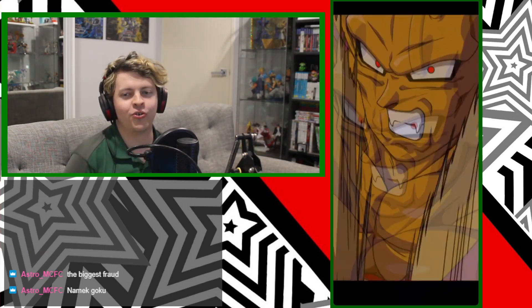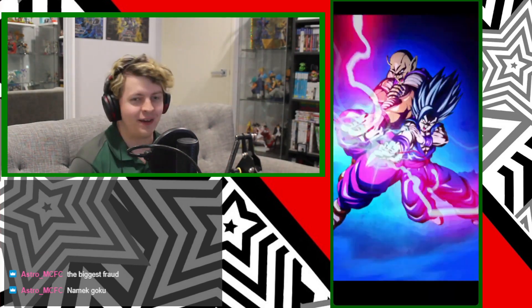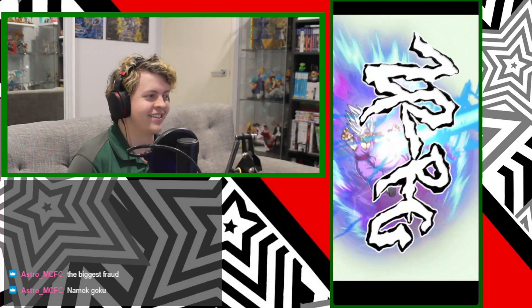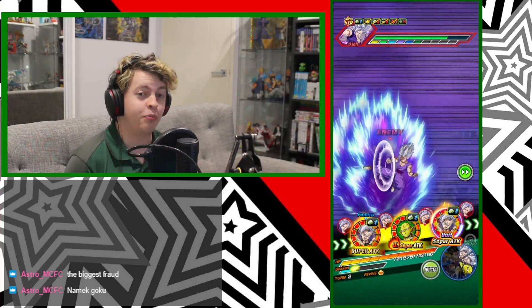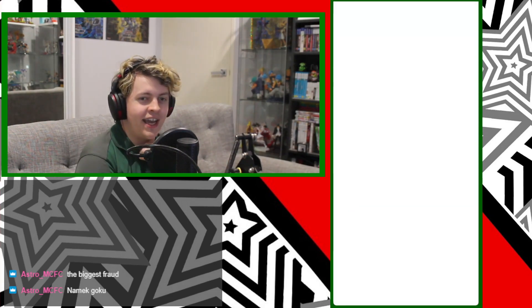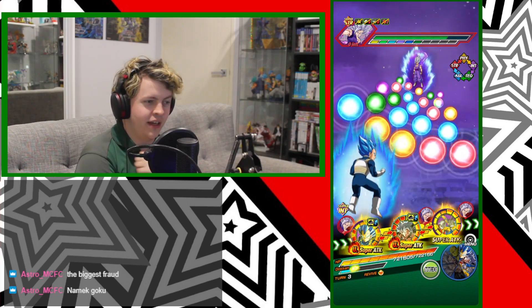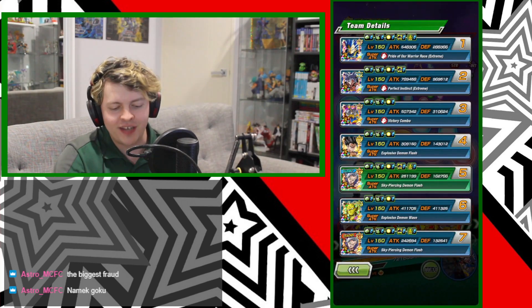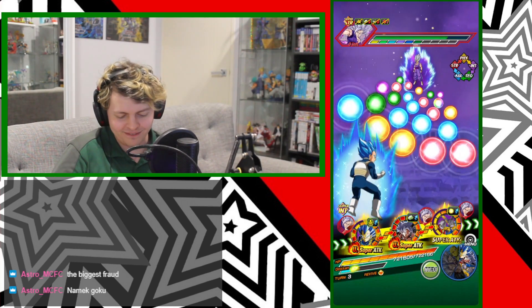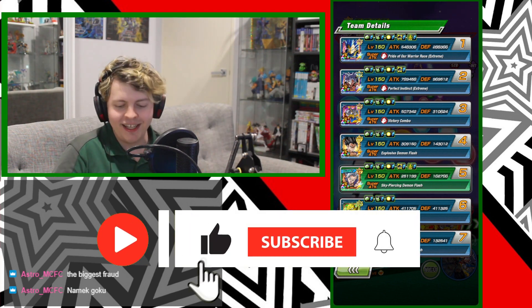The biggest fraud name at Goku — I love that unit but I love the Freeza way more and I cannot wait till that Freeza gets his EZA. Because if he gets an EZA and becomes a firm slot one unit like he should be, he's gonna be insane in every team that can run him. You can probably run that Freeza with the AGL Golden Freeza and just take no damage that rotation if they do him right.